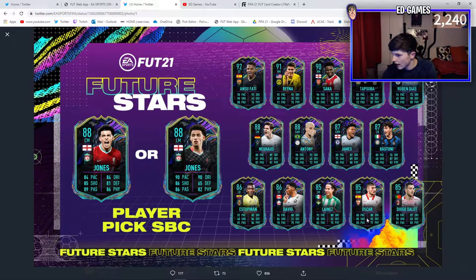Most of these - that CAM is probably the worst one. Dallo at right back with right foot is good, so yeah, that's always good. That Jones is interesting - I don't know which one I'd go for if I was to do it. I think I'll do icon swaps. He does actually link to Rooney, which is tough. That Rainer I actually really want, and Sufati, Saka as well. I don't know - I'll take any of them.